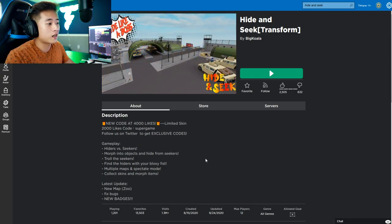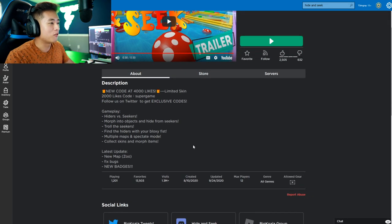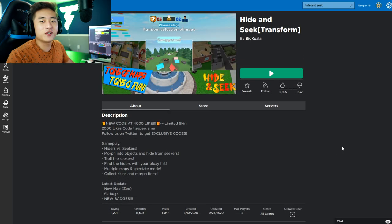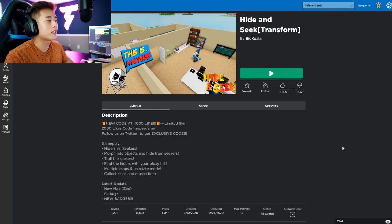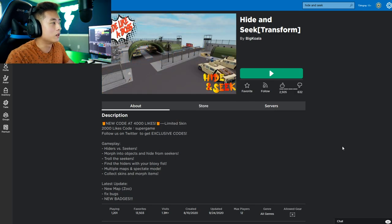So the description says hiders versus seekers — you morph into objects and hide from seekers, troll the seekers, and find the hiders using the Bloxy fist, I guess we get to punch them if we find them. If you guys are excited for this, be sure to hit that like button and subscribe for more videos, and click that post notification bell so you're notified whenever a video comes out.